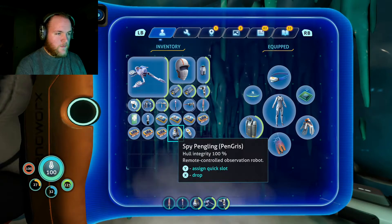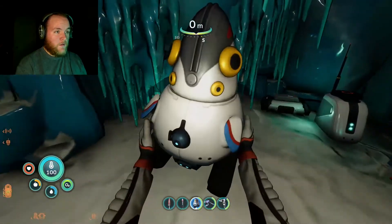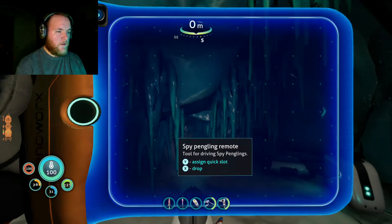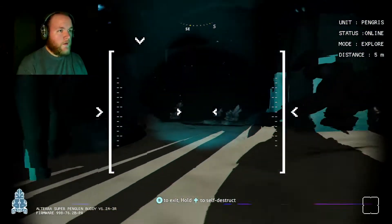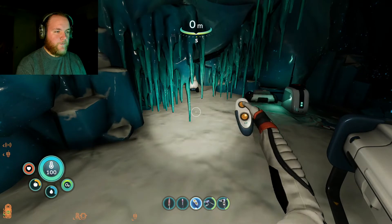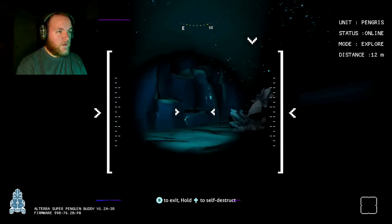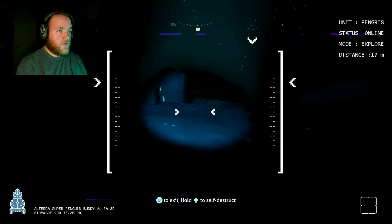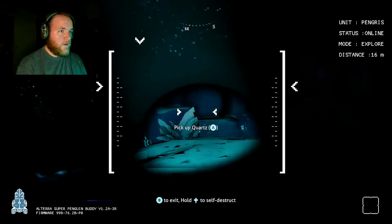We brought the spy pingling with us. Put him right there. Here you go, buddy — put him down. Then the remote. Alrighty, here we go. I can't see very well — I wish Sam would have made better lights on these things. Quartz. There's a ramp up. More quartz.